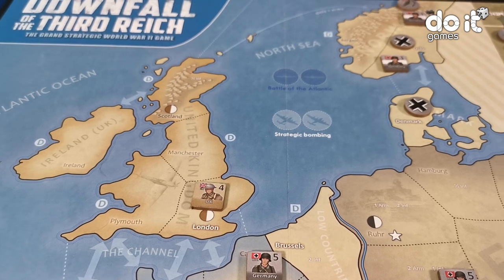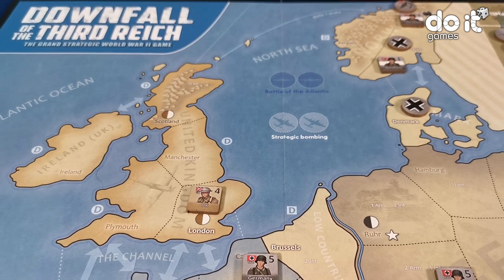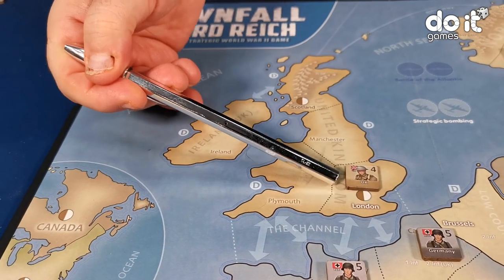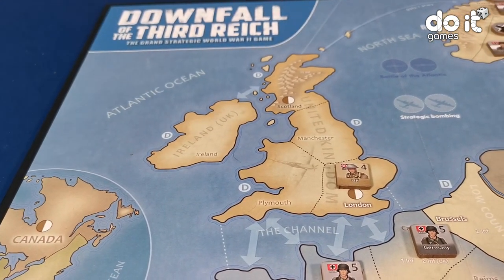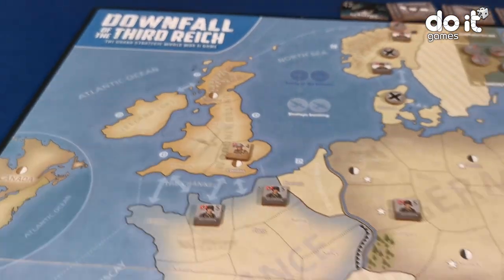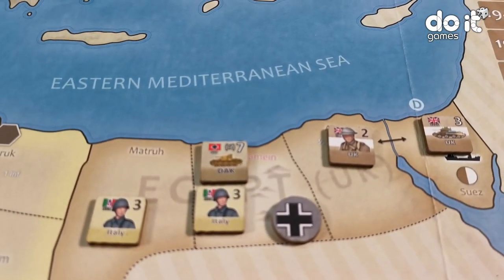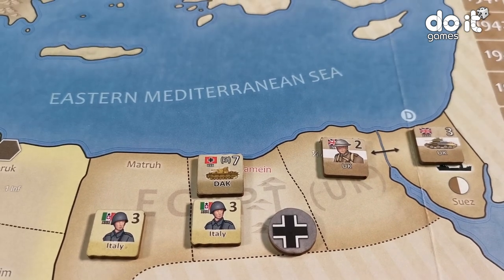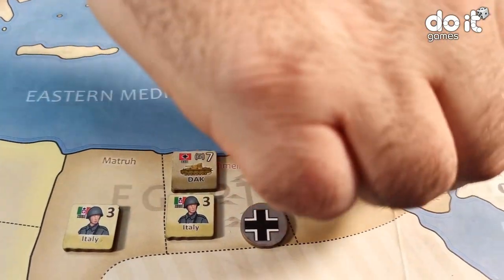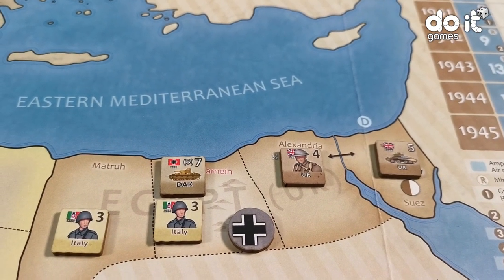The action the Allied player decides to do is reinforcements. To do reinforcements, you can introduce — you can create — new armies in your supply areas, or you can update armies that have been reduced previously. The Allied player has two points of reinforcements: point one and point two. That finishes the action of the Allied player.